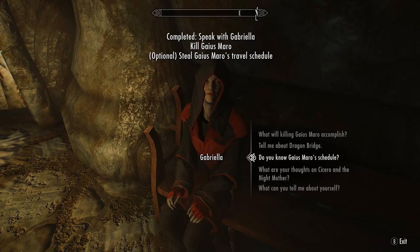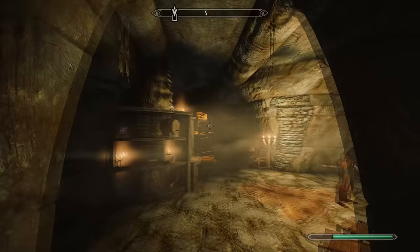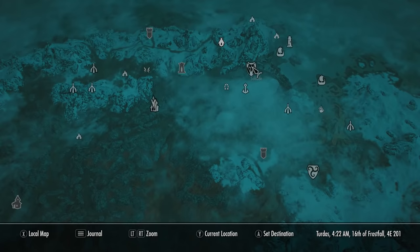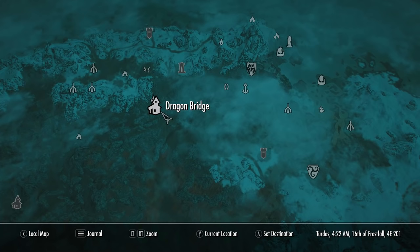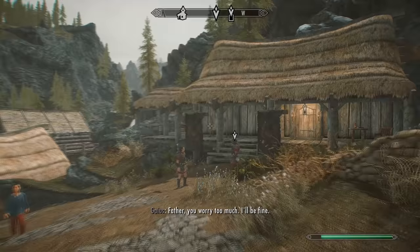As Gabriella has said, we must assassinate him within one of the major cities. The first thing we need to do is discover where these major cities are and when he'll actually get there. Leave the sanctuary, open your map, and fast travel to Dragon Bridge, which is located east of Solitude.